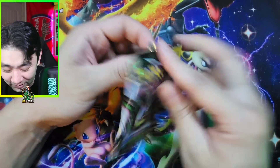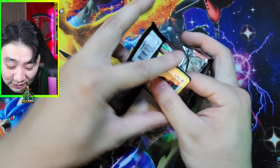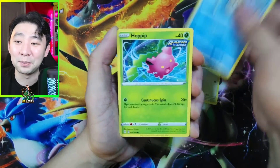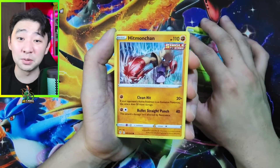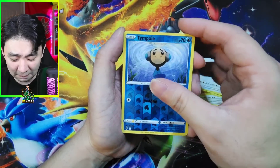I wish I started opening Pokémon cards earlier with y'all, because it is just so hard to get product. I don't want to keep going to Costco and buying those tins. There's a lot. Fletchling, Tympole — come on, please.